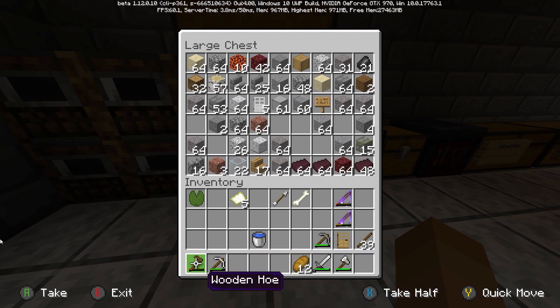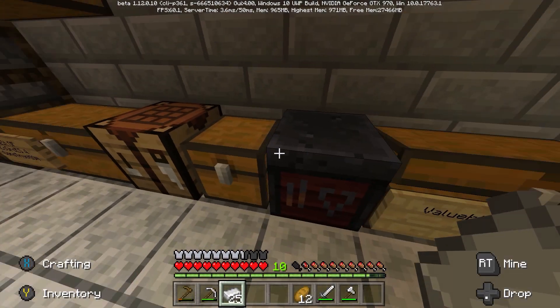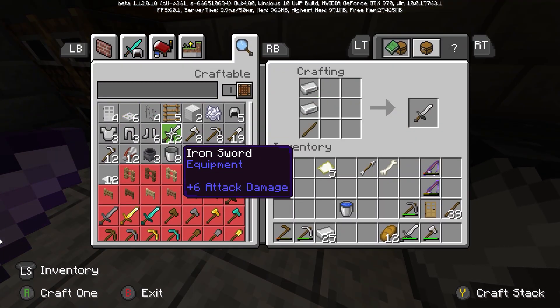I'll keep all the rest of the stuff. And do I have — I've got one iron pickaxe. I could really use another iron pickaxe. What do I have? I've got an iron sword.